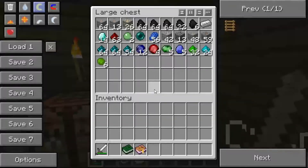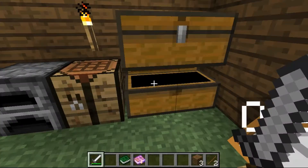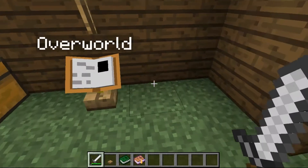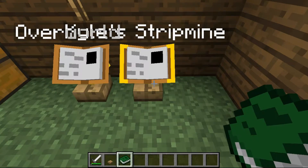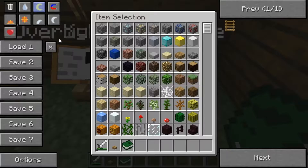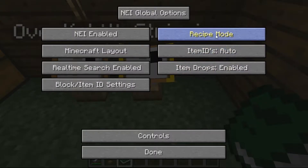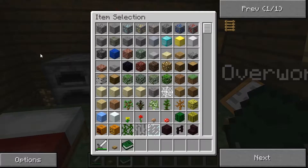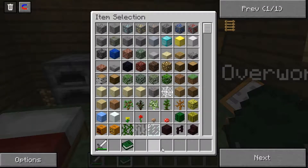So let's make a book stand. For those of you who don't know how to make a book stand, it's three wooden blocks along the bottom and one there and one there. That gives us a link book stand — that's what you can put the book on. So I'm just going to put it right here next to my other one. And we've got... oh, I'm in creative mode.